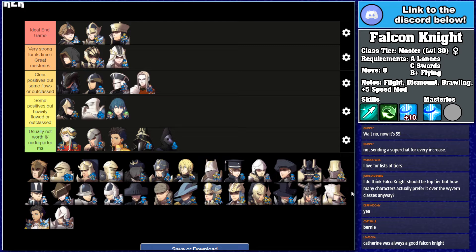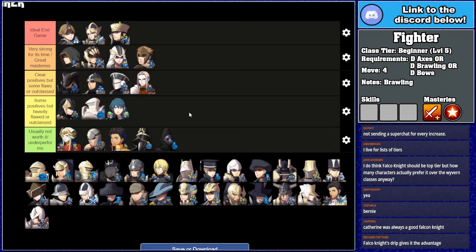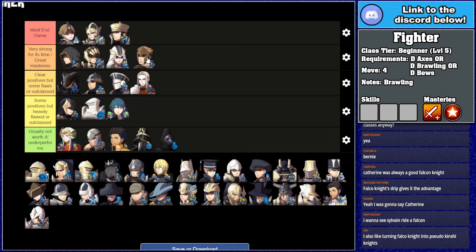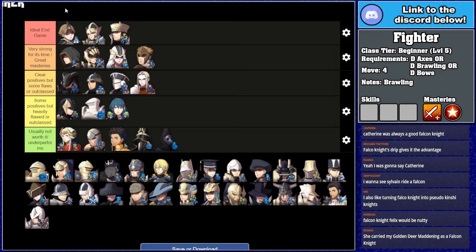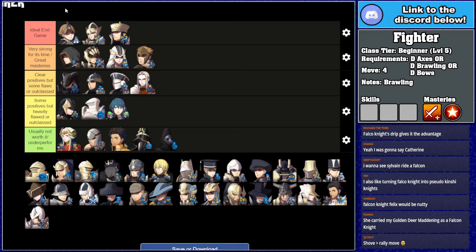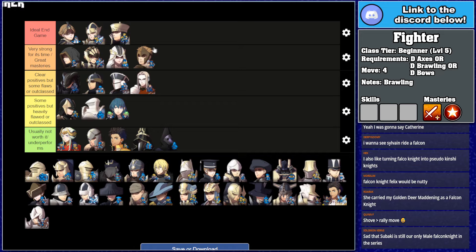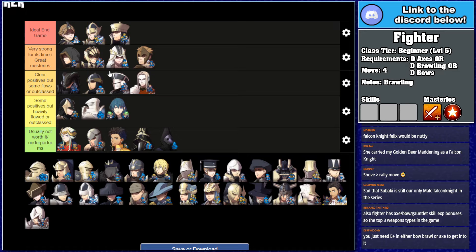Fighter is very strong for its time and has great masteries — Strength+2 is really good, and Shove is pretty good. It's probably the best physical class at that beginner period. It's really quick to master and solid all around. The big advantage of Fighter over the others is accessibility — it qualifies from Brawling, Axes, and Bows, which is kind of ridiculous, making it incredibly easy for basically any unit to access. Almost every unit is going to raise one of Axes or Bows early on. The XP bonuses for those three skills on a lot of units are really beneficial.